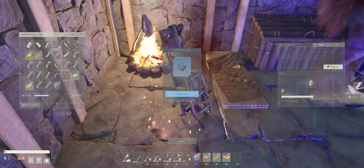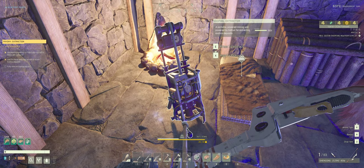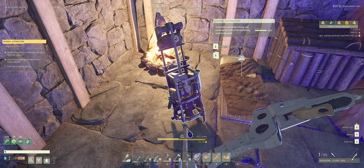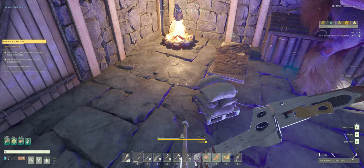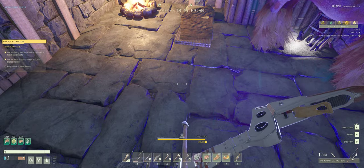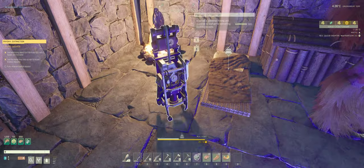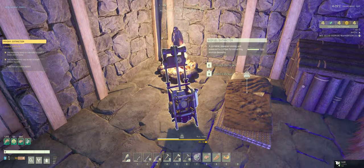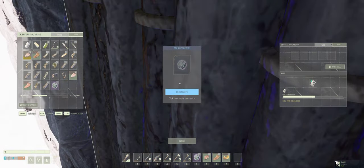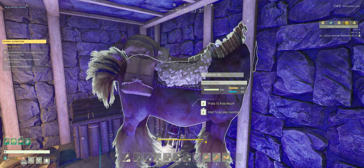Building the base on top actually allowed me to place another extractor down straight on top through the floor. So you can pop it there, and despite having a floor it allows you to put the exotics extractor down, stick some biofuel in it, activate it, and you are sorted.